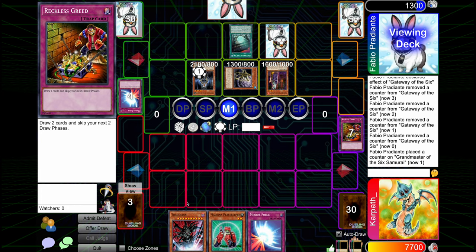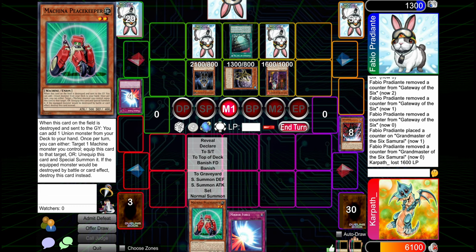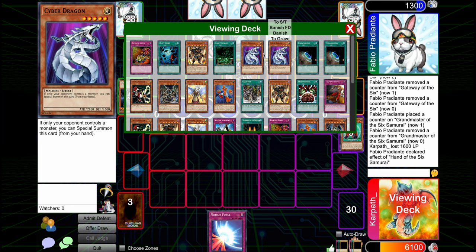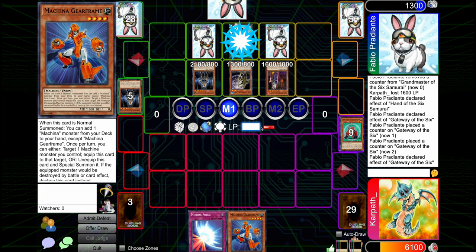We still have a shot. We just gotta hope we draw something sick off this Reckless Greed. Draw 1, draw 2. We drew some okay cards, but they're not great. I don't know if we can survive actually. We probably just can't survive two turns. Well, they're just not summoning Grandmaster for some reason. We might as well summon this to eat the hit. So we have to go set Peacekeeper pass. We're just dead this turn, though, right? I'm confused why they haven't just gone for damage. I think I would have died if they had actually just gone for damage.